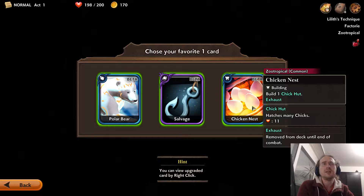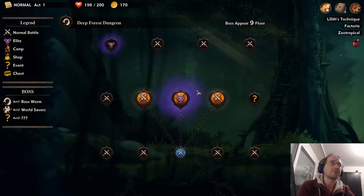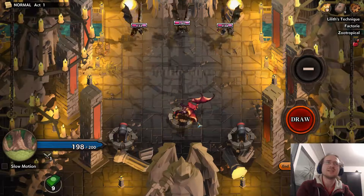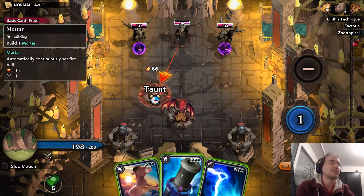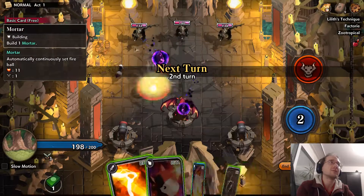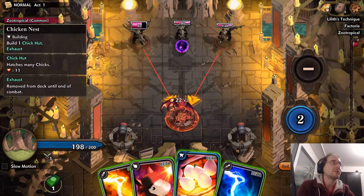In the last video I promised a chicken run, so I'll try and make it work. The chicken building isn't exactly the best building in the game — in fact, I don't think I've ever really made any good use out of it. Let's use the pony to get this one down to below 100.